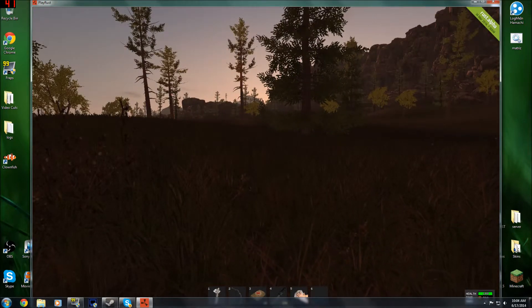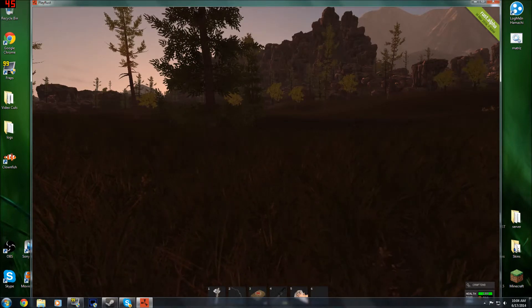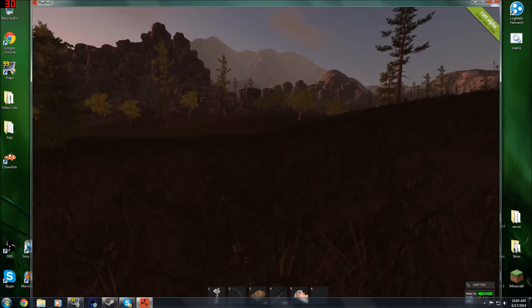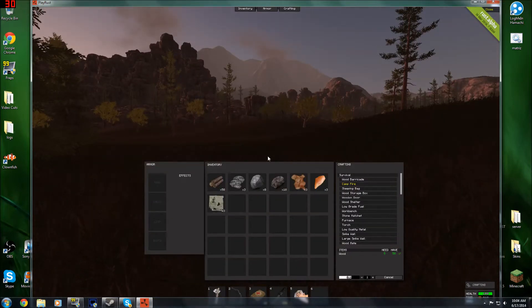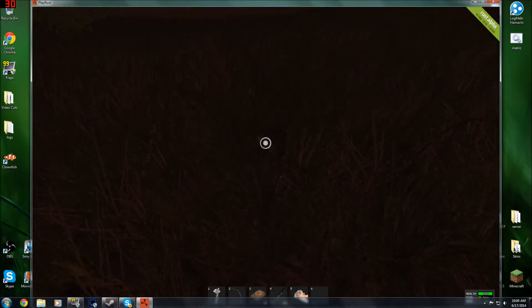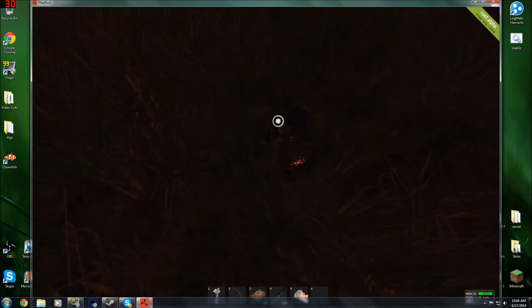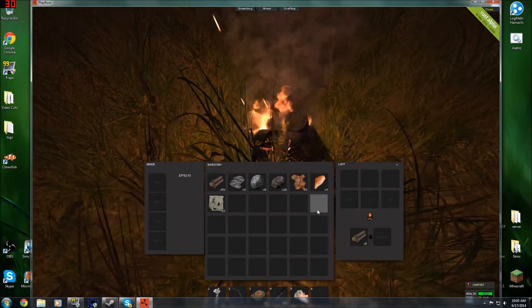You guys can see we're in the open world of Rust. If we just open up and get a campfire — craft. And this works for doors, crafting tables, furnaces, campfires, anything that you should be able to use but can't. As you guys can see, just go up, use, and we can click open — do all that good stuff.